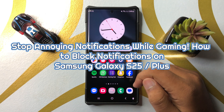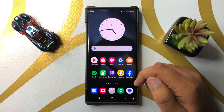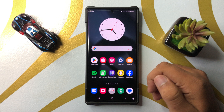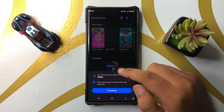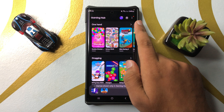Welcome to this video. In this video I will show you how to stop annoying notifications while gaming in Galaxy S25 Ultra. First of all, open Gaming Hub. Now here, click on the three-dot more option on the top right corner.